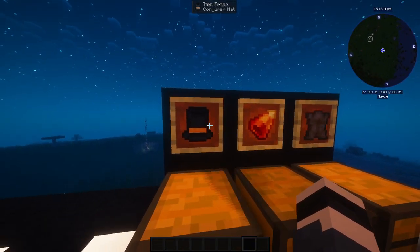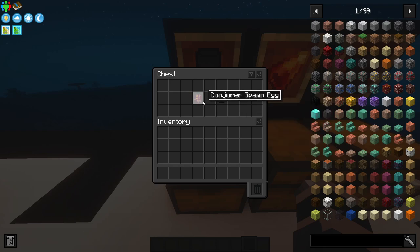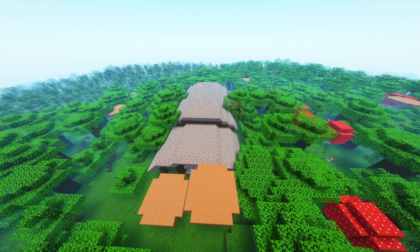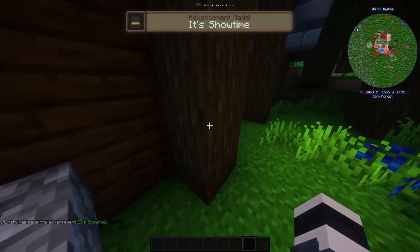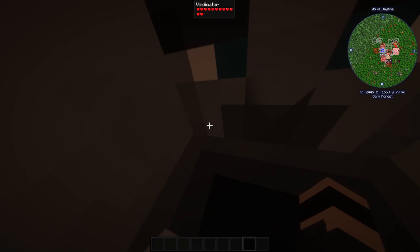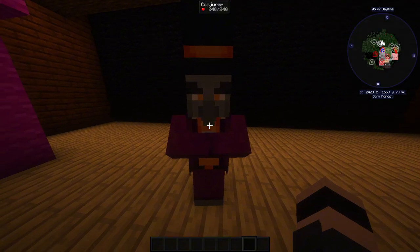The first item on the list is the Conjurer's Head. You get it from the Conjurer mob. The Conjurer's dungeon or structure spawns in the dark forest biome and it looks like a block of cobblestone. When you enter it, a pillager is waiting for you and you get an advancement called 'It's Showtime,' along with some vindicators.